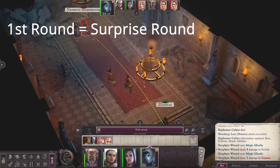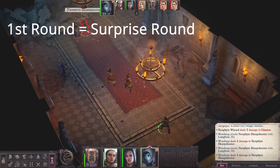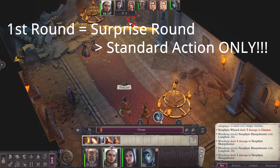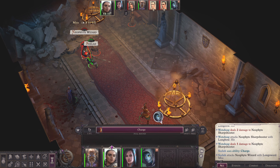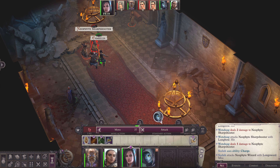If you are successful with a perception check, you will be able to surprise your enemies. This will give you a standard action — not a full round action. Unaware combatants are flat-footed, which means they lose any dexterity bonus to AC.